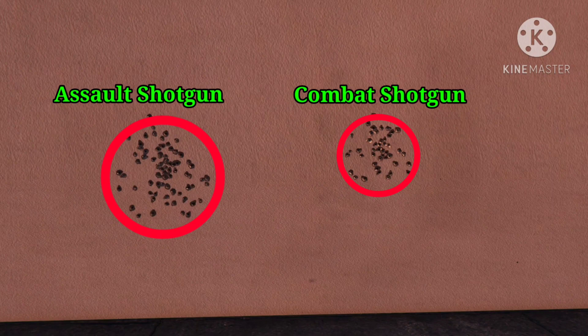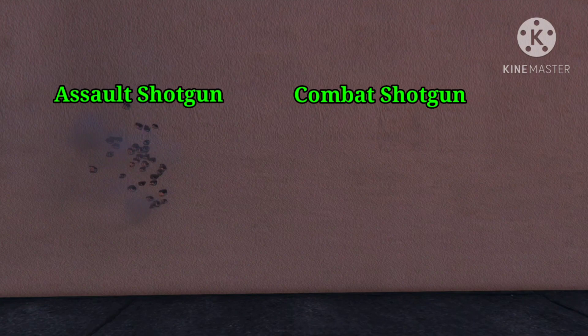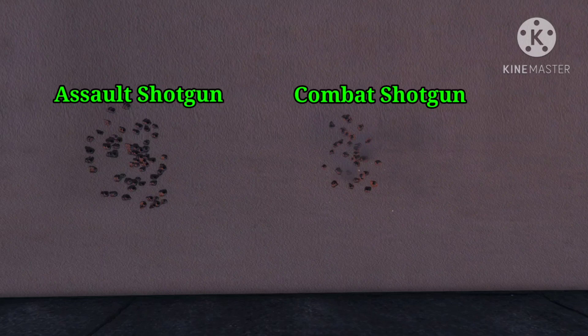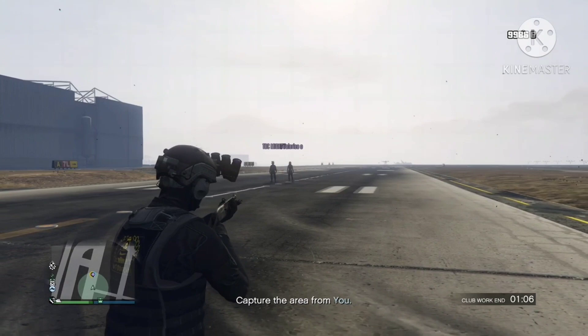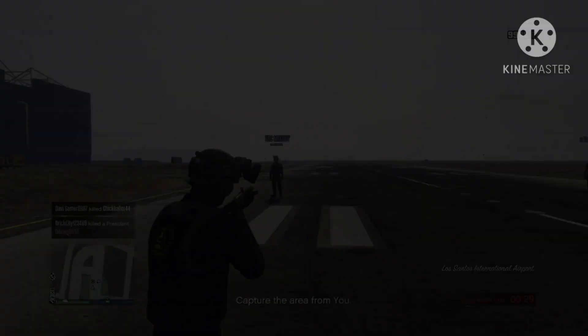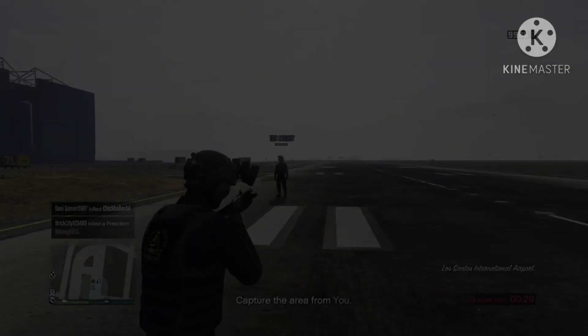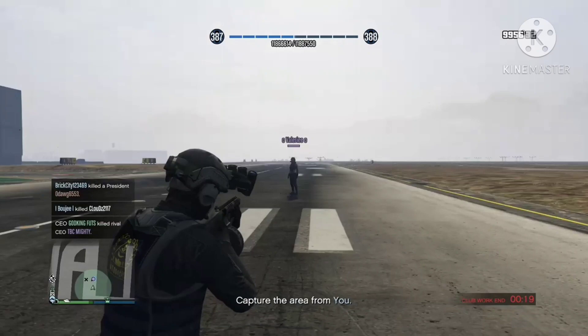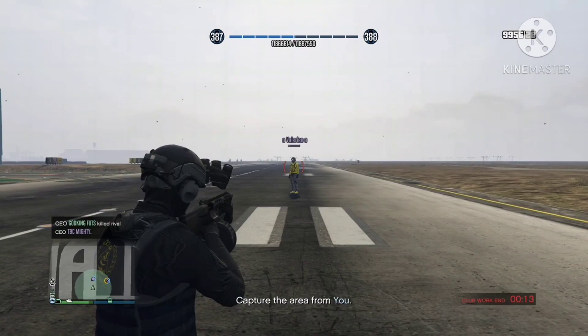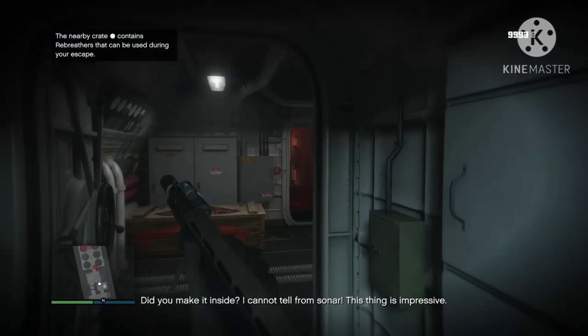The Assault Shotgun is going to pack a little bit more damage per second, but if you're fighting somebody that needs more than six shots to actually take down, you're likely using the wrong weapon, or you should really start aiming for the head. That's where the Combat Shotgun really starts to shine — taking out multiple enemies from a distance with headshots more successfully than the Assault Shotgun. The Combat Shotgun and the Assault Shotgun both share the exact same lock-on distance, but the Combat Shotgun at a greater distance is going to pack more of a punch. From the testing process, the Assault Shotgun actually took an extra shot to take out enemies, so it all really depends on your situation.